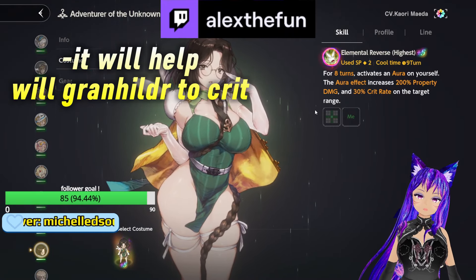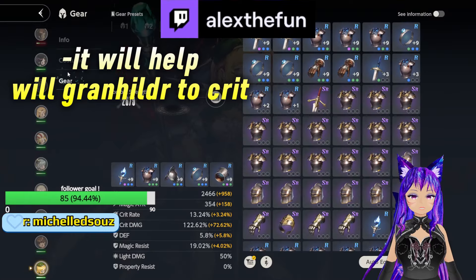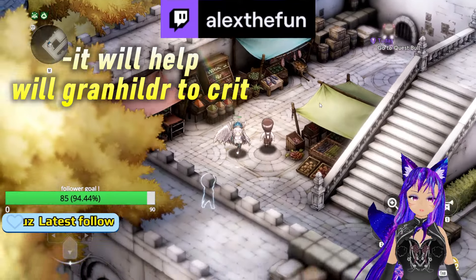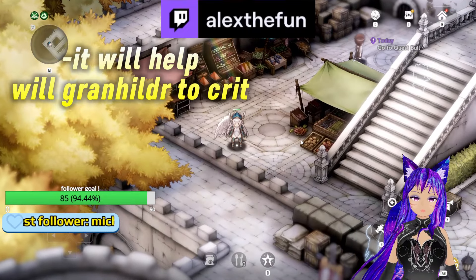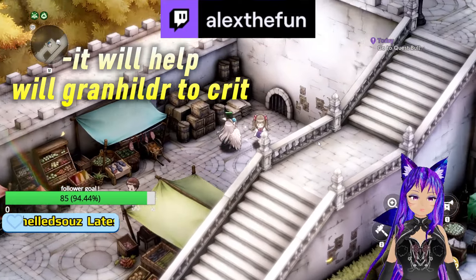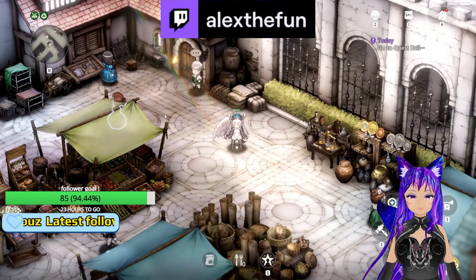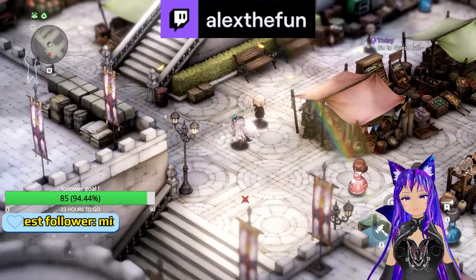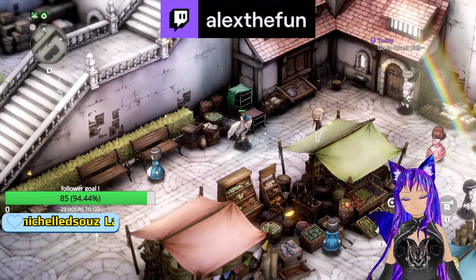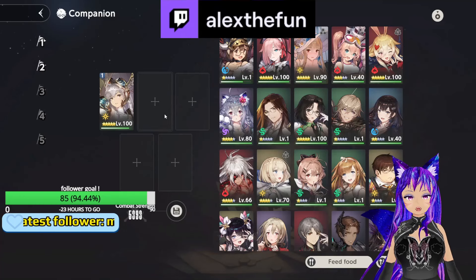Diana's costume gives Granhildr a lot of crit rate, and Arina too — about 30% crit rate. Diana may also work well with her. Granhildr needs decent crit damage to maximize her counter hits. She is very good in PvP and can be useful in PvE, though she's situational there — it depends on whether the enemies hit hard enough.